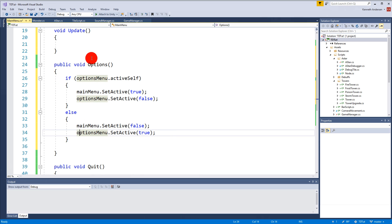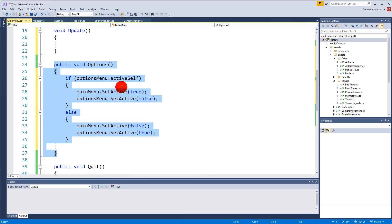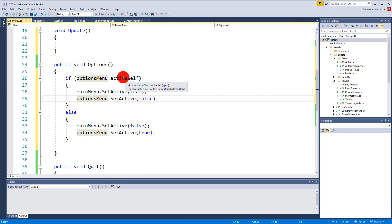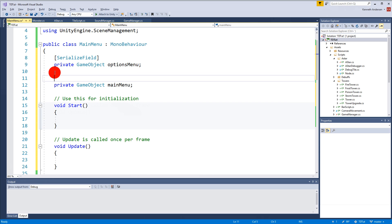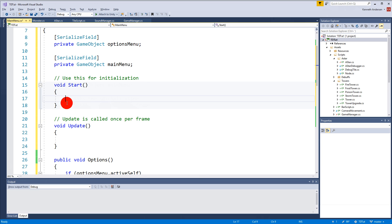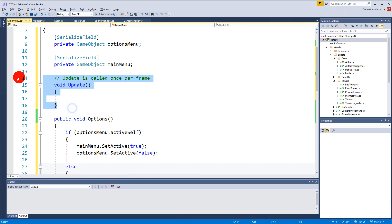In the Options function: if the options menu is active, enable the main menu and disable the options menu; otherwise do the opposite. Serialize these two fields so they appear in the Inspector. We don't need anything in Start or Update.